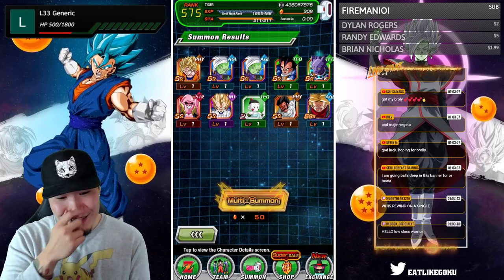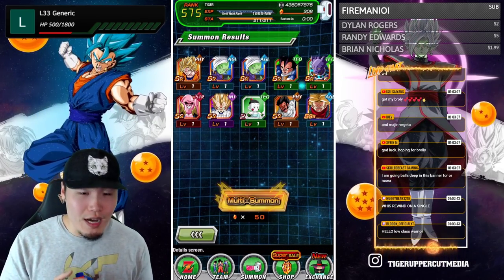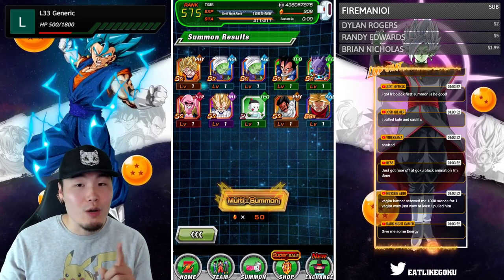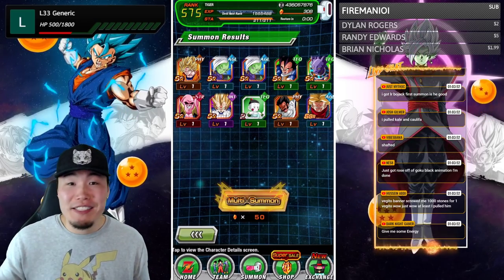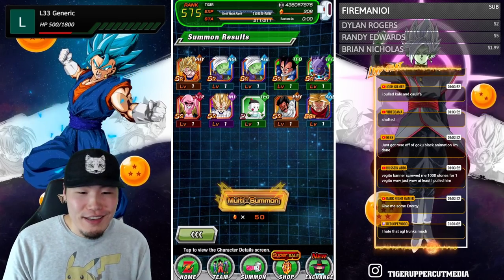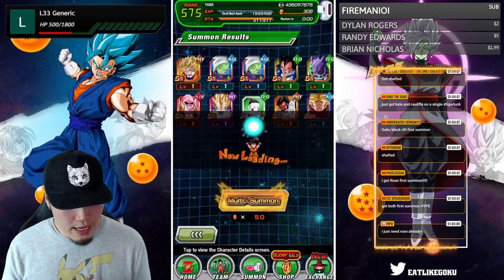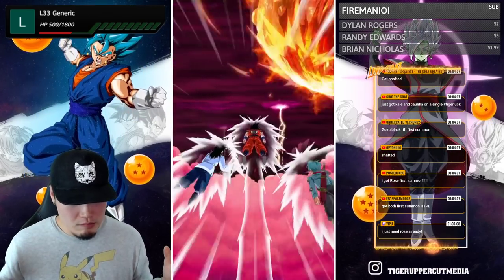We got the new Trunks — interesting. LR Broly first pull, no UI Goku in the shop — no surprise, it's too early. Someone pulled Kale and Califla, shafted. Got Rose off the Goku Black animation! I really hope if I get Rose it's off the Goku Black animation — that would just be perfect. Jacob Anderson with five dollars: 'Got the same animation, can you show all your rainbow units in a video?' Sure thing, I do plan to do a box showcase at some point.